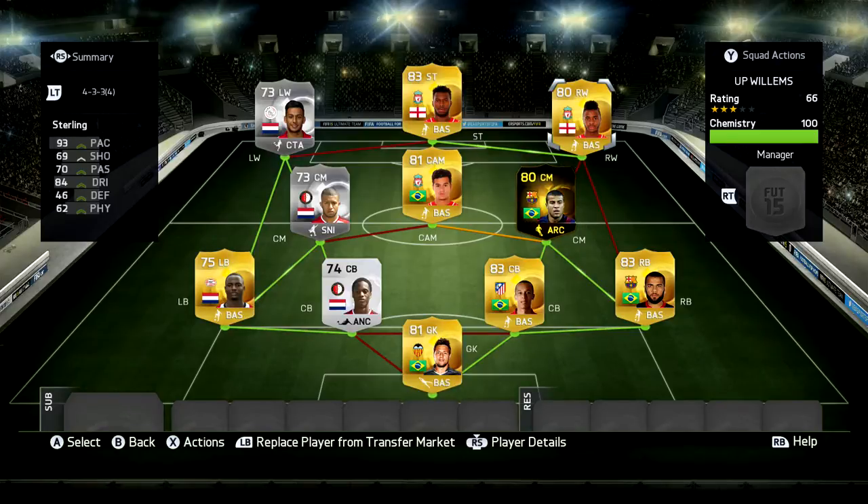Moving on to the attackers: right wing, Raheem Sterling; up top, big Daniel Sturridge — those two look very, very similar. Sturridge, Sterling, Ibe — they're all bred very, very similar. On the left wing we have Kishina from Ajax, the youngster. You can basically put any Netherlands centre mid from the Eredivisie there, like Memphis Depay. But I'm going to try and use one upgrade card per squad. It looks like a very, very strong squad and I cannot wait to annihilate people in FIFA 15.